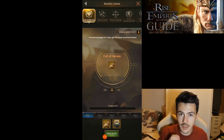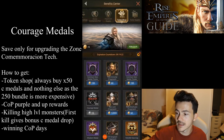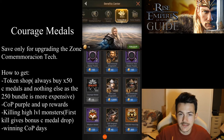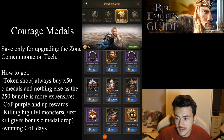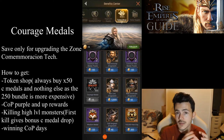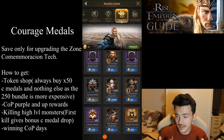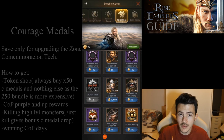Don't spend courage medals on anything except zone commemoration. The two ways to get courage medals are from the shop — buy the 50x bundle — and nothing else. Don't waste your hero tokens on anything except the 50x courage medals, because until you finish the zone commemoration tech that's the most important thing. The faster you get zone commemoration maxed out, the faster you're going to get everything else — heroes, resources, you name it. The 250 and 100 hero token bundles are not worth the value compared to buying the 50x.